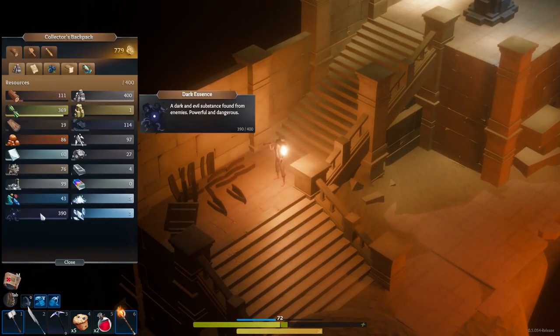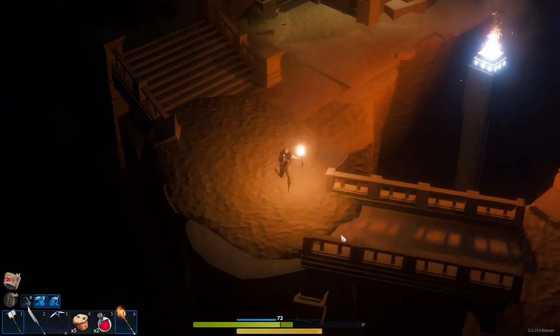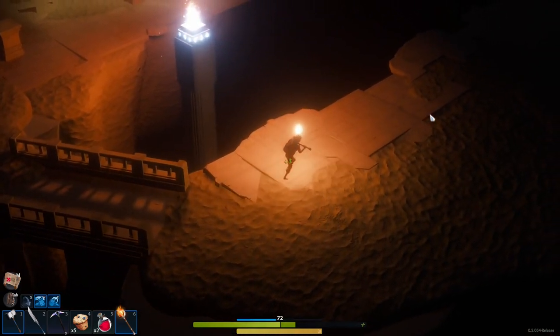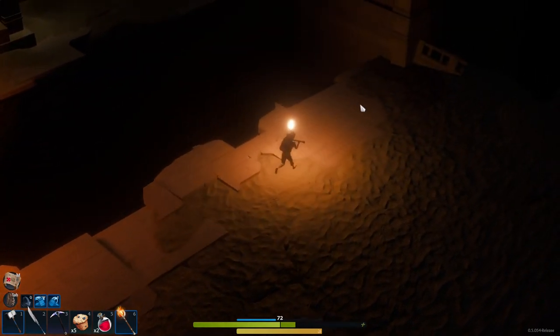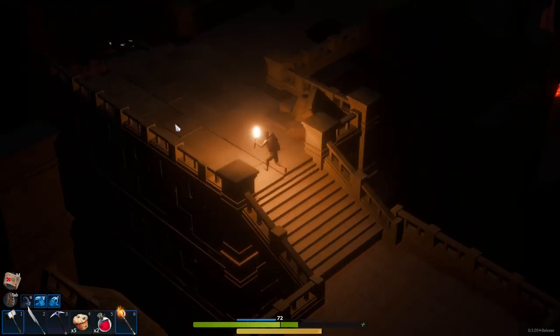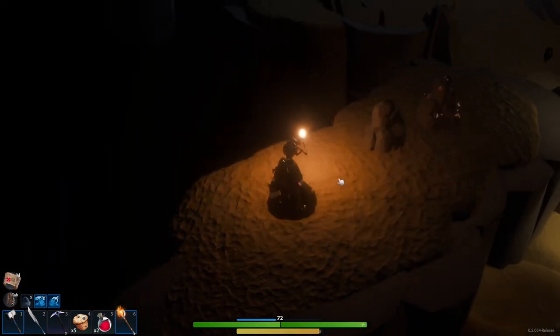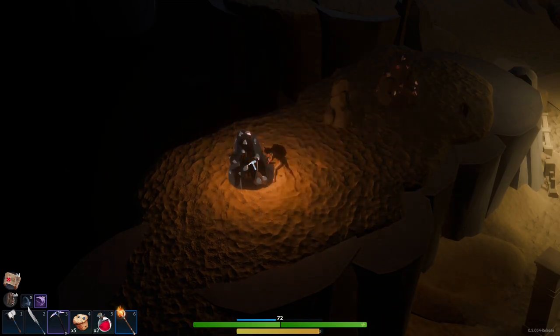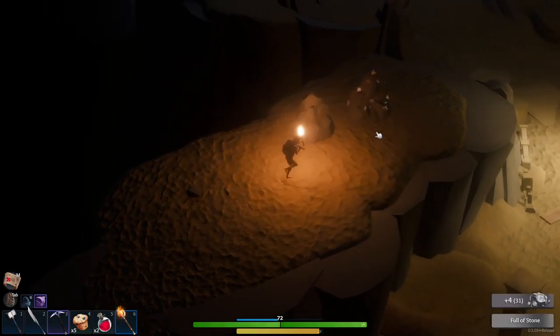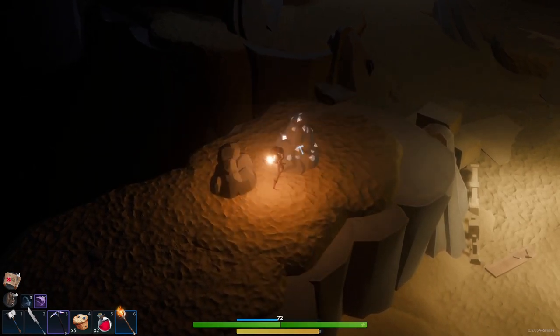I'm pretty sure it's 400 of those I needed for that backpack, plus the money — but once we sell a bunch of stuff we should be okay. So let me run back through the level — it looked like there was some titanium on a ledge above. I'll see if I can get that and then run around on the surface to get those last few dark essences. I just managed to climb up onto the top there — that's the bit of titanium I saw. Oh, I'm stuck in the scenery? Alright — there we go, we're out.